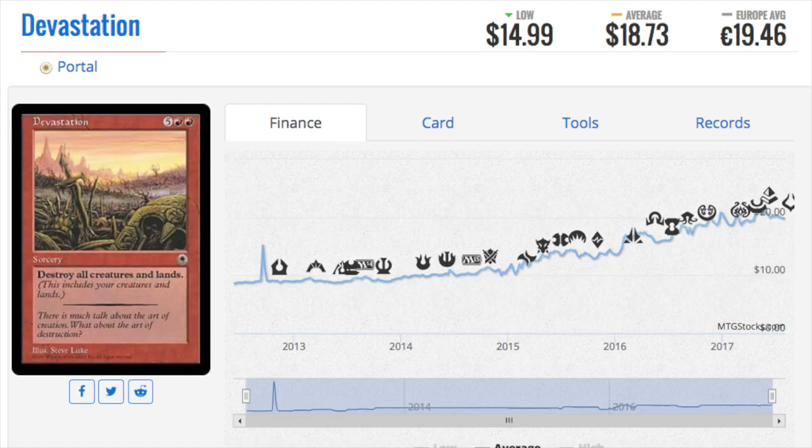Next is Devastation — destroy all creatures and lands. It's been slowly ticking up in price. People want to be unique, they want their decks to be special. The artwork is beautiful, and that's why you see these older, more classical cards going up in price — people want to play with the cards they had when they were younger. It's just one part of your 99, so it's okay.